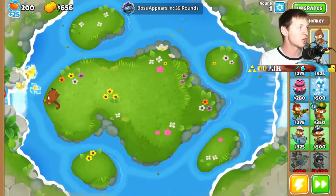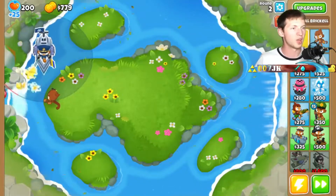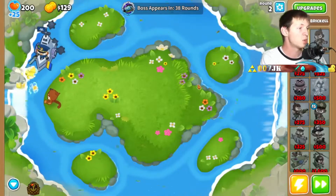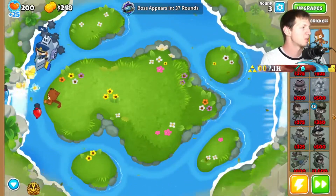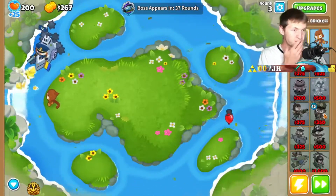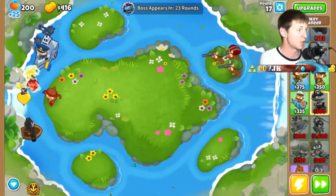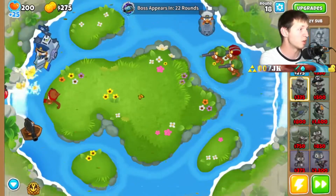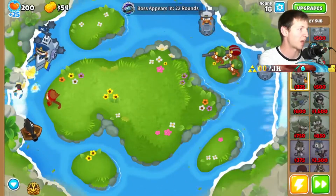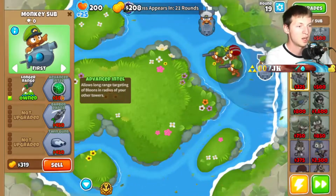First off we'll put down our free dart monkey and start the round, then as soon as we can we'll get down Captain Brickle — I'd like to put him in the upper right so he can pop them as soon as they come out. Next we'll get a sniper monkey — we only have 15 sniper monkeys. Then some submarine monkeys — I can put the subs closer to the back for better positioning.